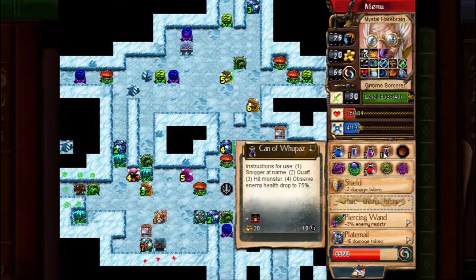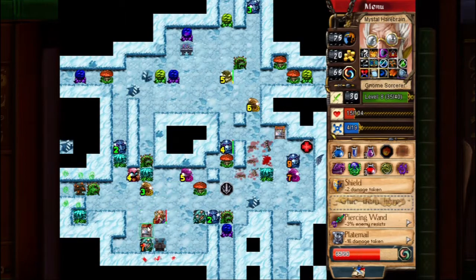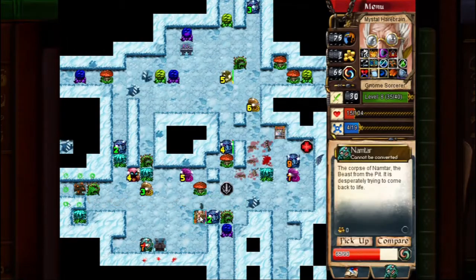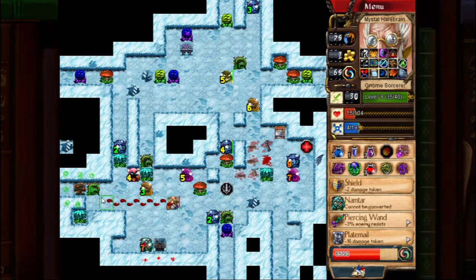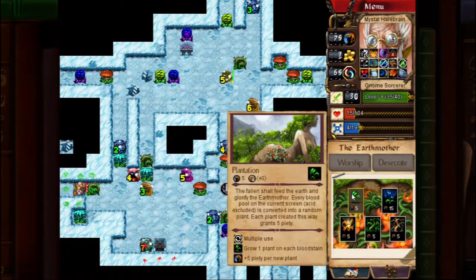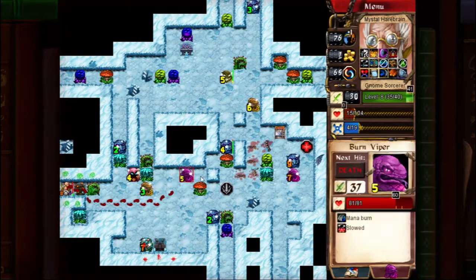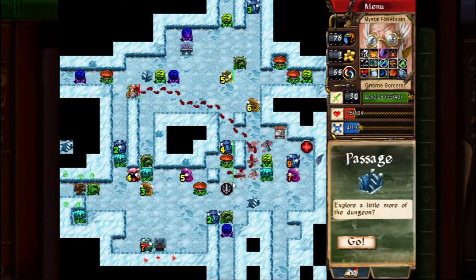I'm trying to free up a small inventory slot and make room for the Witchlock Pendant. I was thinking of converting Viper Ward, but there are a couple of poisonous enemies downstairs that it would be convenient to have an answer to. So instead I drank the Can of Whoopaz, and my plan is to just never punch anyone until we get down to the boss parade — carry that Whoopaz effect all the way down until we find a boss worth using it on, probably the Meat Man.